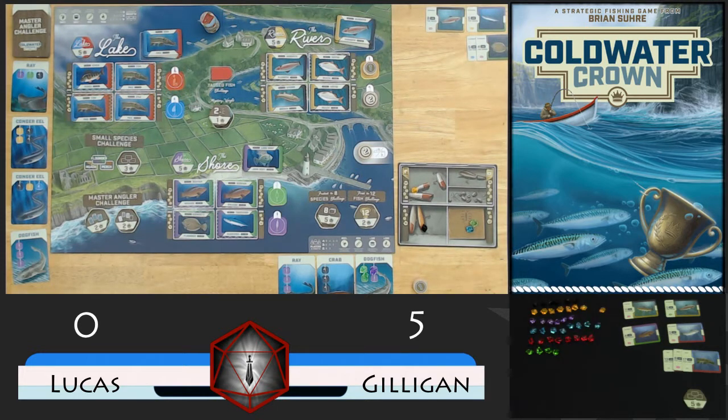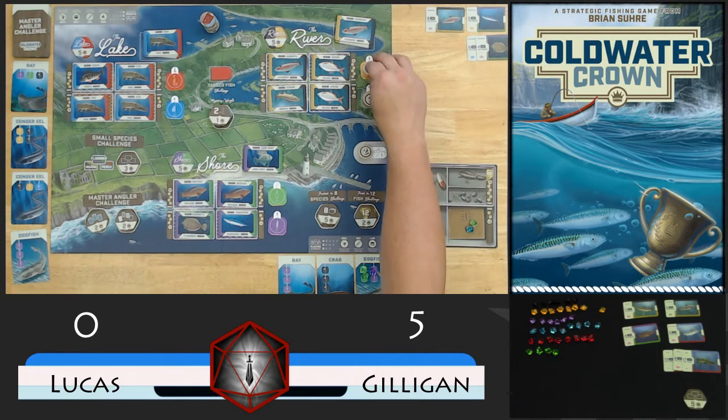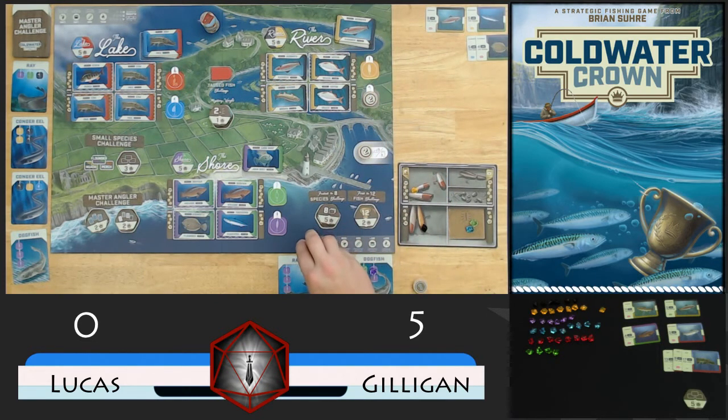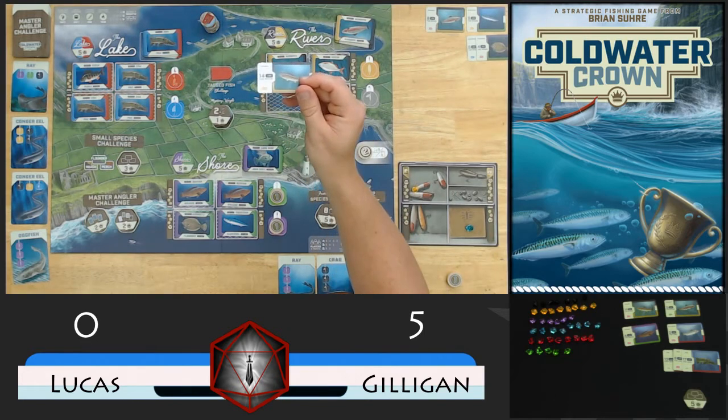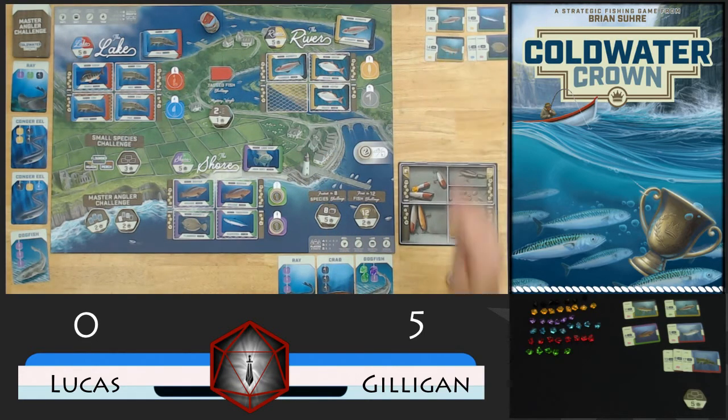So it pulls a yellow, which is going to move yellow to the next available space, skipping the occupied spaces. And then remember our little chart - purple is going to come before green. And that is the eighth yellow, so no catch. Go ahead and use this green here to get rid of one of these. And then I'm going to take black and that will cast our last piece of bait in zone 4. So we'll catch this brown 14 pounder - no mystery weight. And that will make it Gilligan's turn.